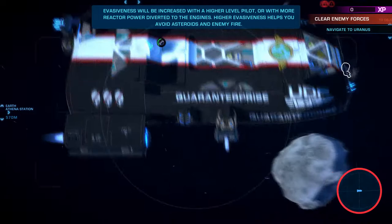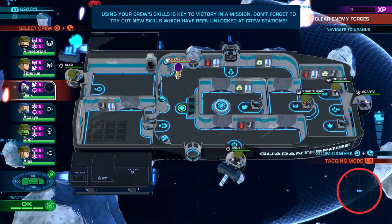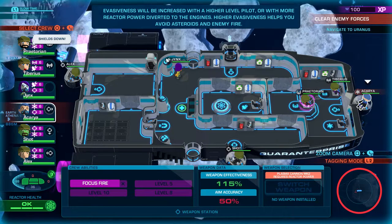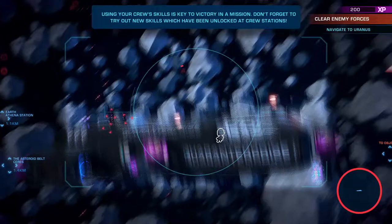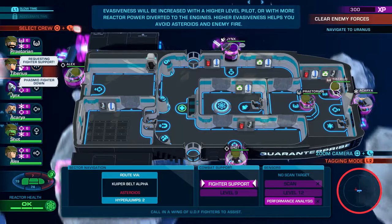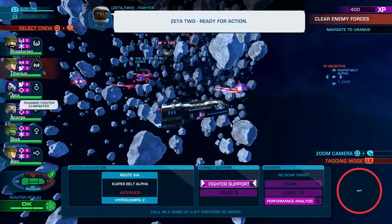Incoming! There's a lot of enemies right as we go through the asteroid belt. Let's have Praetorian do the base piloting. I wonder if the asteroids are hitting the enemies too — you'd think so, but it's a game so they might be cheating. Let's put everybody on focus fire, including Jinx on her gun. All our gunners now have focus fire. We should probably have Tiberius call in fighter support, because this is bad. I don't know how long the fighters will stick around if they're getting hit by asteroids.